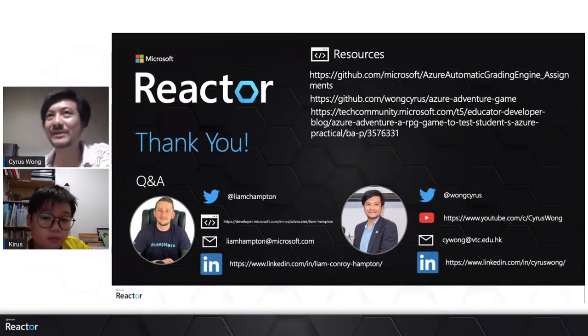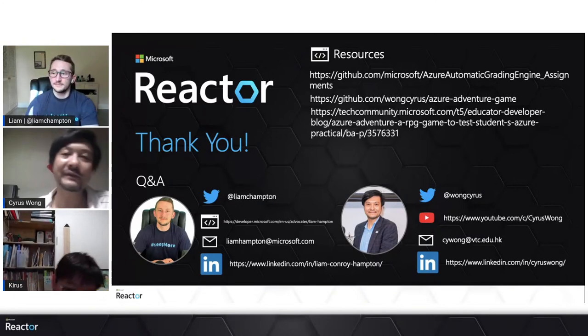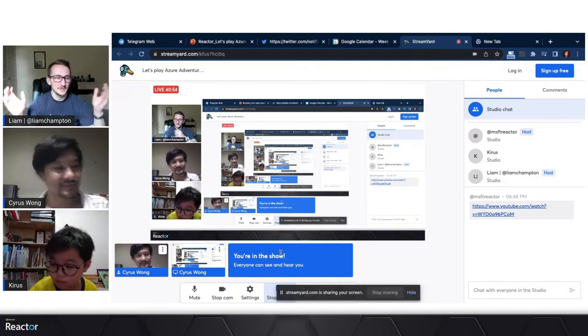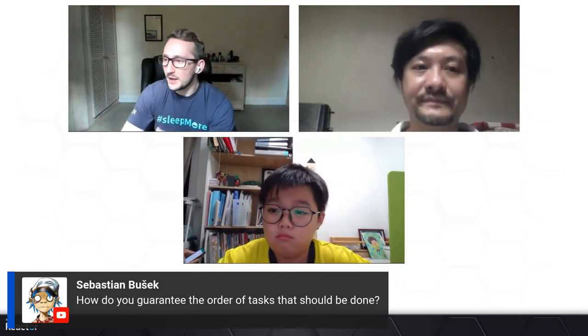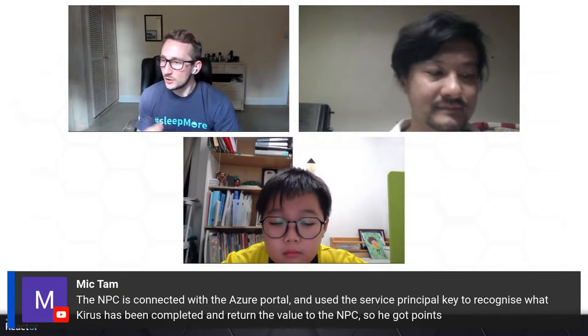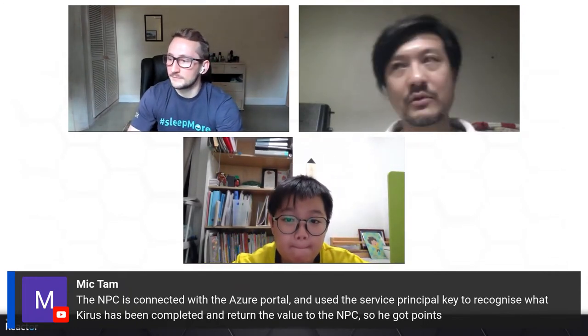For the Q&A: someone asked how you guarantee the order of tasks that should be done. Teachers need to define the sequence for students — what they should do first. From the unit test perspective, the tests also have their own order. For the game, we have an additional requirement where we define a priority number as an attribute. The game has an enforced order: you can't ask a student to create a storage account before creating a resource group.